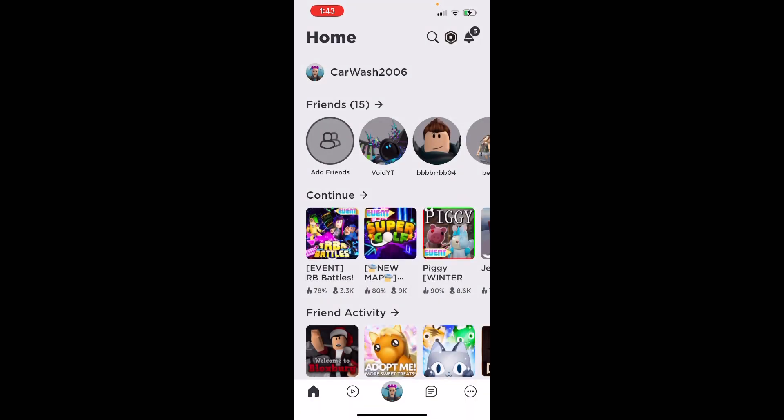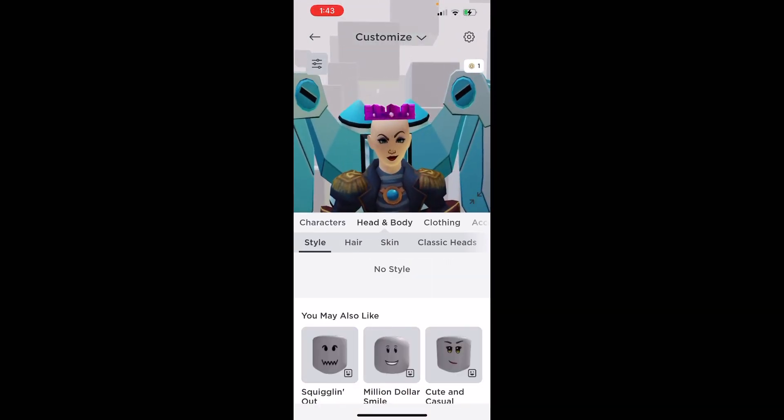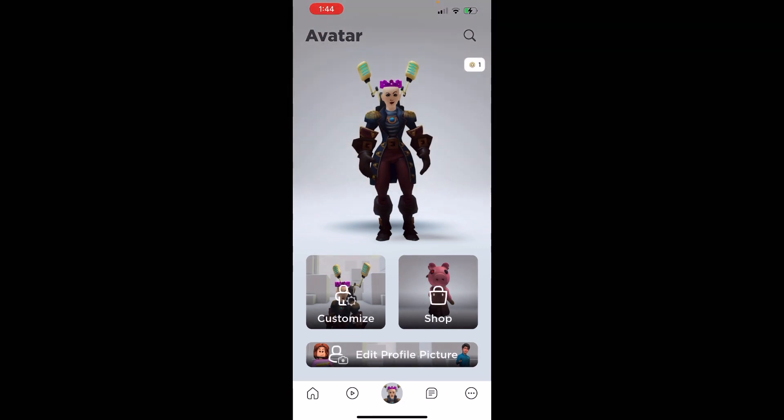Now, by the time this video is out, the golden ones have already been gotten. But I'm gonna go ahead and check these out and show you guys what they look like. So if we go to back accessories, we have both of them — we have the regular ones and then we have the golden ones. That's pretty sick. Stay tuned for more RB Battles videos like this.